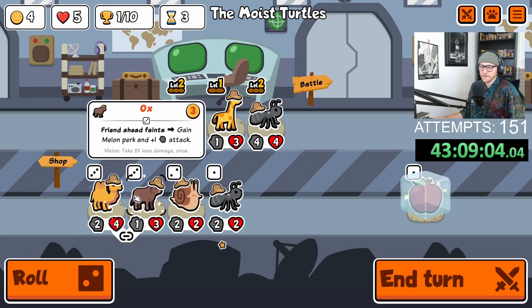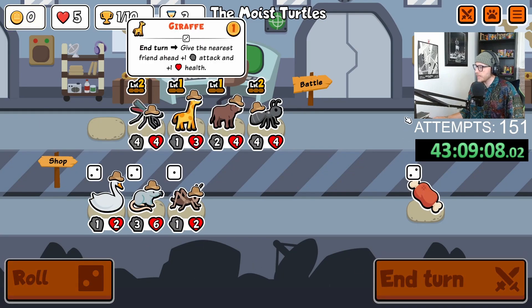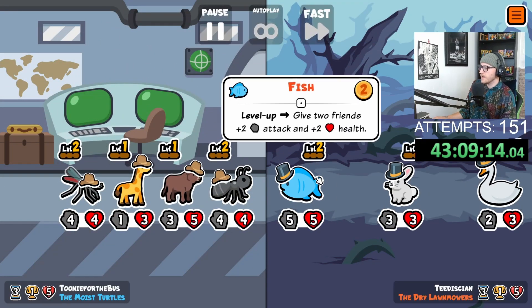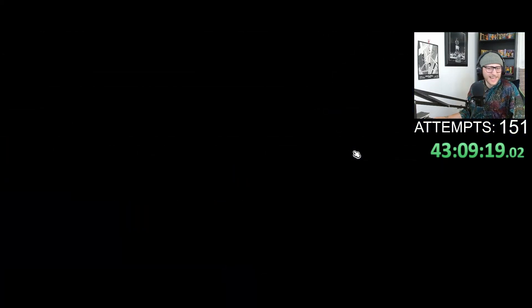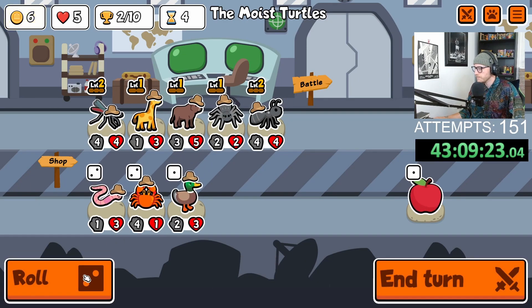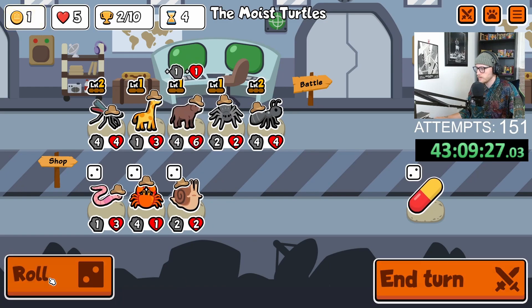How close have we gotten? We've made weekly once. When I say consistently, we'll make puppy pack probably one out of every five or six attempts, so I think we're probably due for one — whatever, brother.